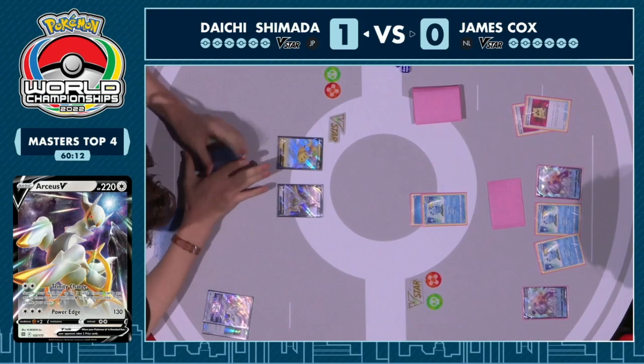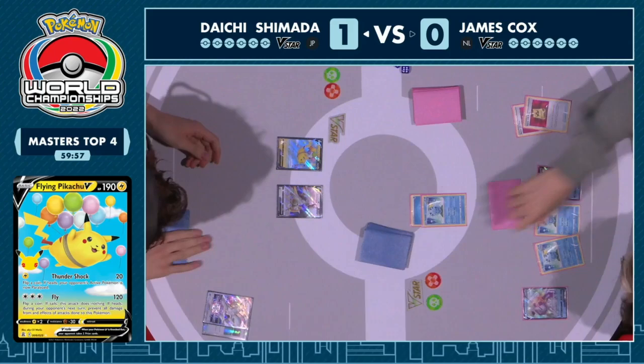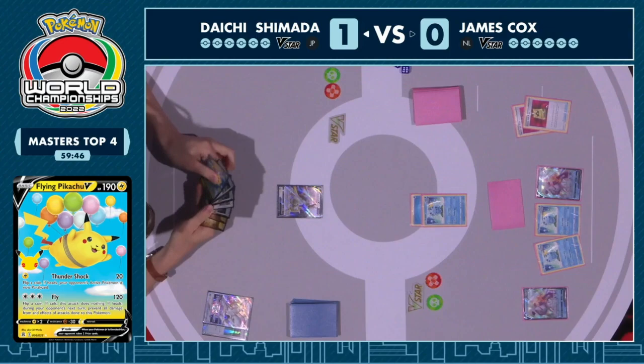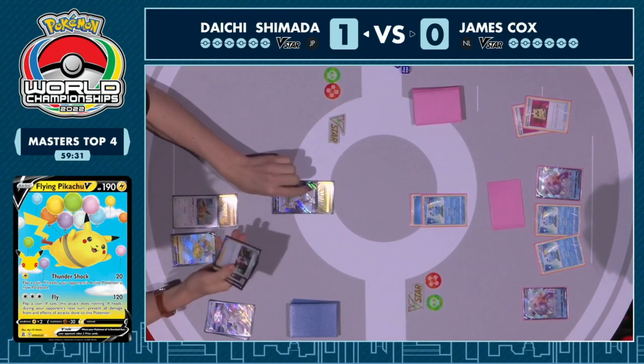Do you target down the Pokemon that shuts off your entire engine or focus on the attacker? That's the problem with this matchup — when you focus on one aspect, the other is a whole other issue to tackle. This list pressures you in so many different ways you can't counter everything perfectly. Daichi sets up with the Flying Pikachu V, the Eevee joins it, and the setup is being threatened. Memory Capsule pre-attached, we just need to see the Jolteon. What do you think about this attachment of the Memory Capsule?